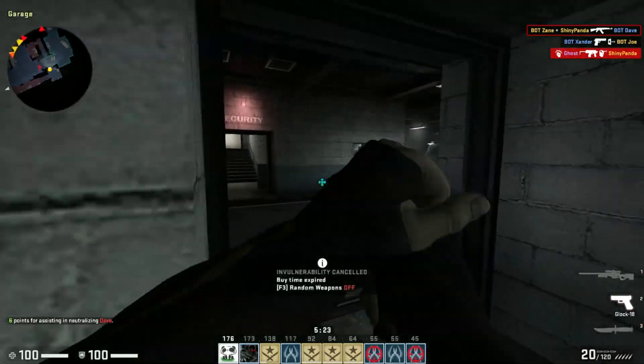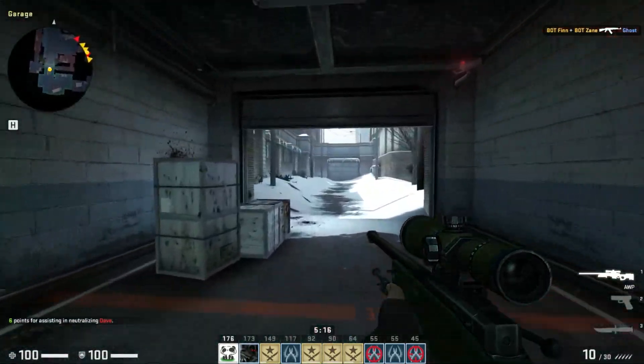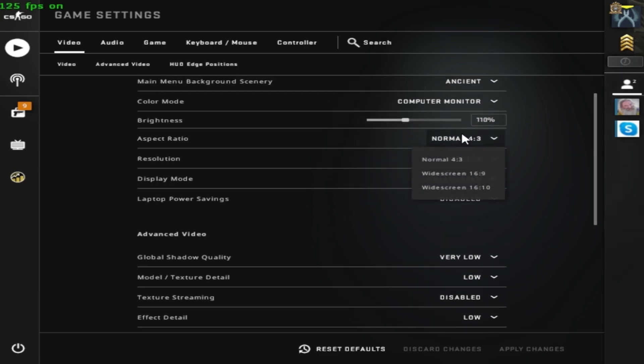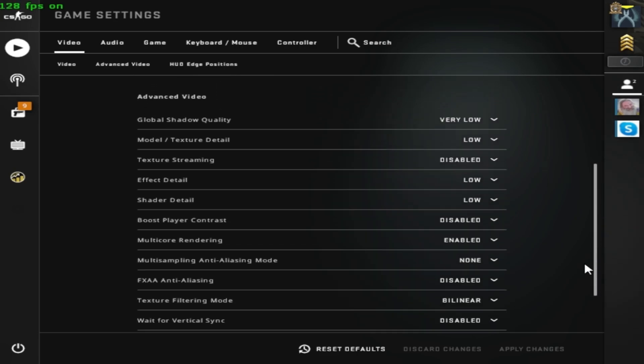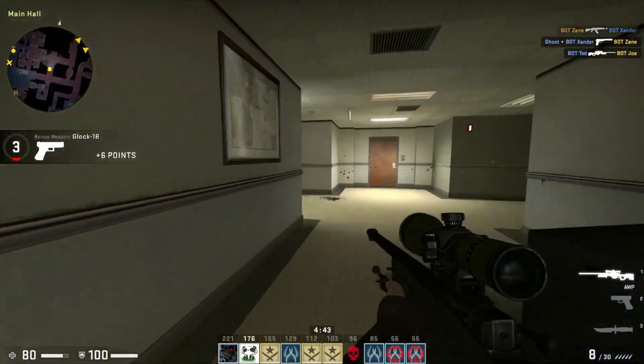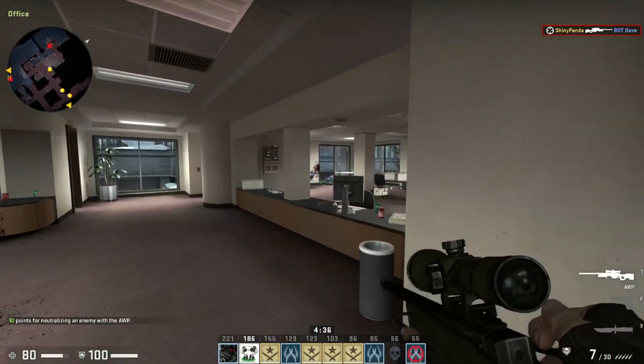Like in every other game, you need good in-game settings if you want maximum FPS. Open CS:GO and go to Video Settings. Make sure the aspect ratio is 4:3 and the resolution is 800x600 — this helps get better frames. In the Advanced Video Settings, make sure everything is set to Low and disabled, except for Multi-Core Rendering which should be enabled. There's also the Vertical Sync setting, which locks your FPS at the average you're getting to help stabilize frames.